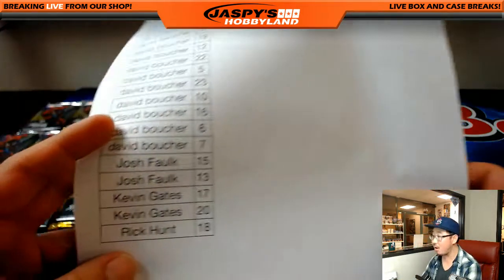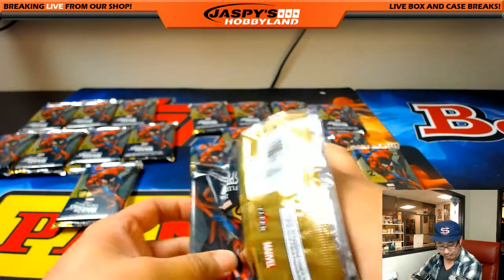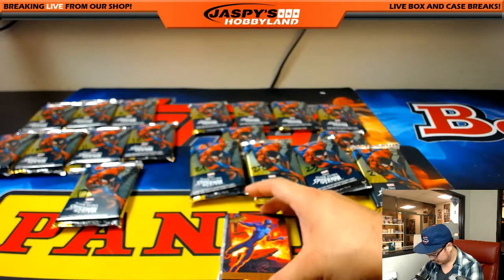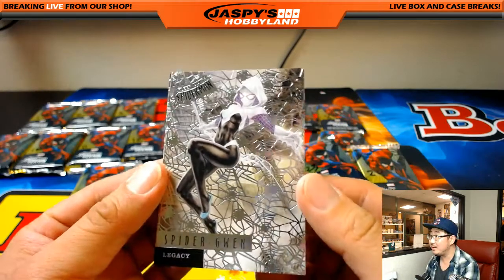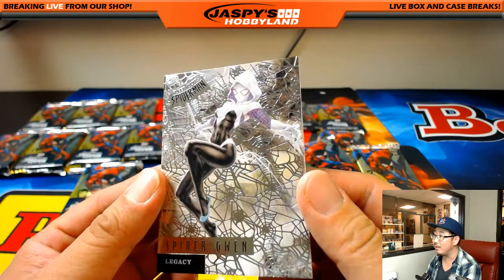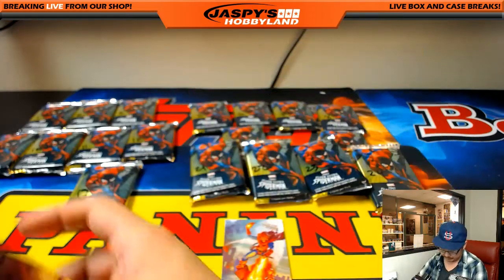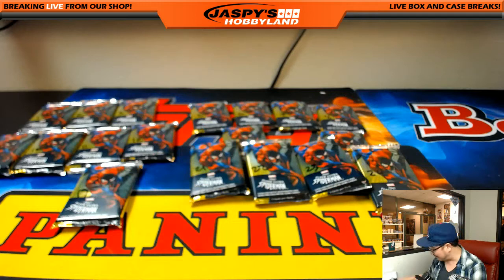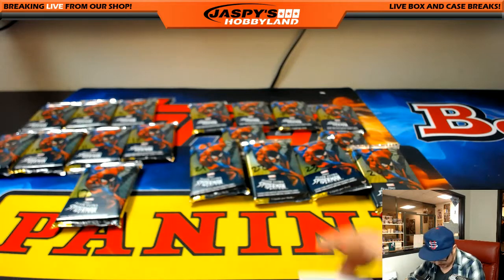All right, Rick Hunt — pack 18. Rick being a good sport, saying hey, can't beat 'em, join 'em — might get a nice hit too. Good luck pack 18, Rick, and then the rest are for you, David B. Rhino, Symbiote Spider-Man, Spider-Gwen Silver Web, and your last two — Loon and Hobgoblin. When are we going to get that technology? I want that to happen someday. All right, thanks Rick.